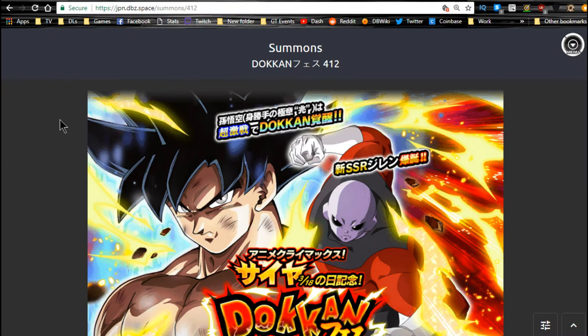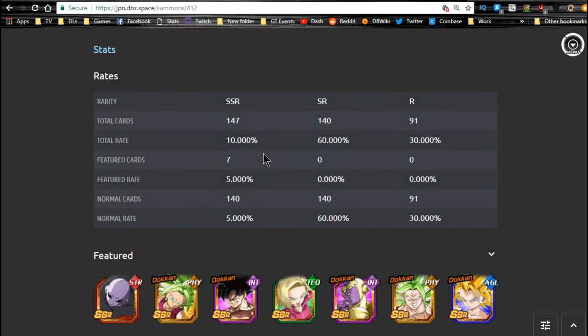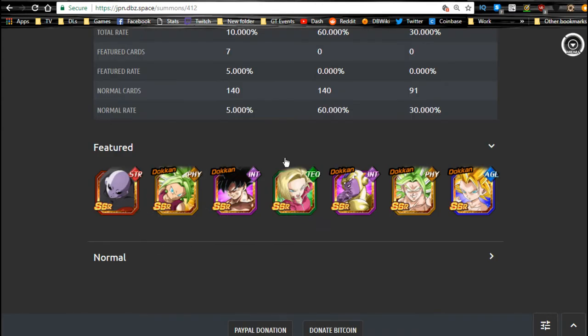Let's jump into the banner first. We have the new Ultra Instinct banner with Jiren — it looks like Jiren doesn't get a Dokkan Awakening at this time, but he will at some point. The banner is not that bad honestly: you have Revive Frieza, Kale, Caulifla, Ultra Instinct Goku, Kefla, and Jiren. I'm not a huge fan of Android 18, but she will come in handy as I'll show you in the team building guide. This is a really good banner for Dokkan Fest exclusives.